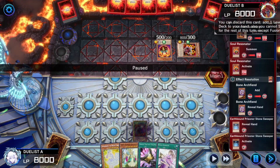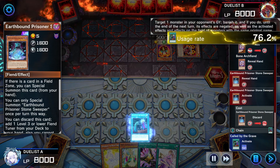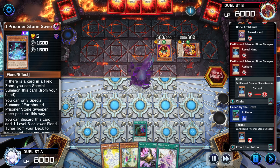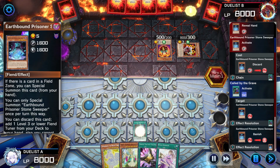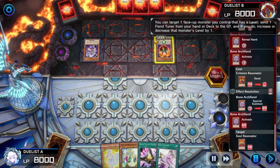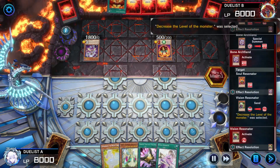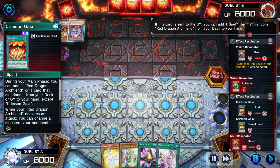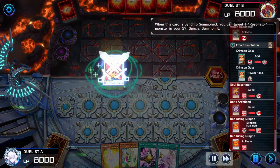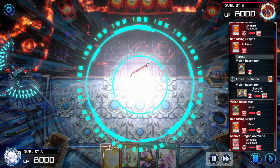Opponent has some Earthbound. Prisoner Stone Sweeper effect, revealing itself, discarding it, adding a level-three Fiend Tuner. Called By will activate targeting Stone Sweeper. Stone Sweeper is banished and negated. Bone Archfiend effect will then activate — send away Crimson Resonator, summon itself, target Soul Resonator, send away Vision Resonator to modulate level. Vision Resonator will then add Crimson Gaia. Soul Resonator and Bone Archfiend sync together for Red Rising.